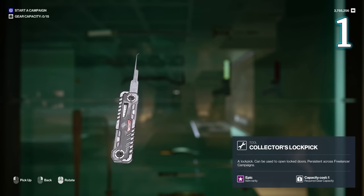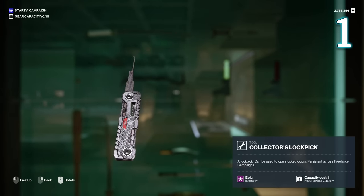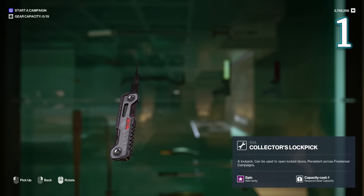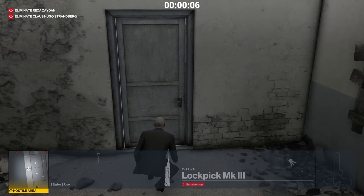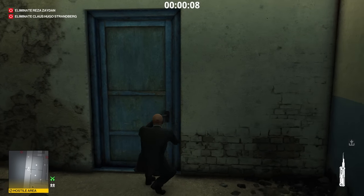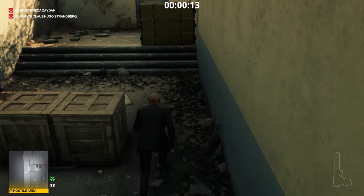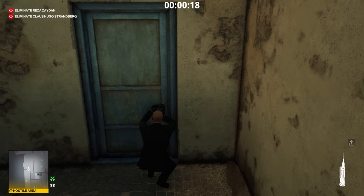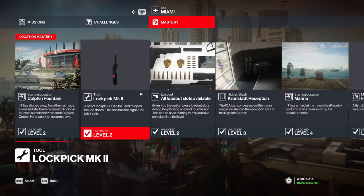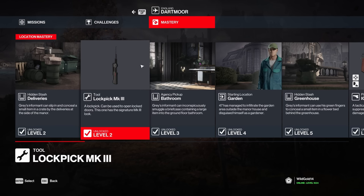At the number one spot, we have the one item you literally can't play Hitman without — the lockpick. Anybody who's played the first section of Freelancer knows how hard it is to just move around maps without it, and it's even worse when you're given the 'doors stay locked' objective. The lockpick is an absolute game changer and an item you simply always want to have in your inventory. Get this item unlocked quickly — visit Dartmoor or Miami where you'll just need mastery level 2, and no locked door shall ever be an issue again. Well, unless you're in Hokkaido.